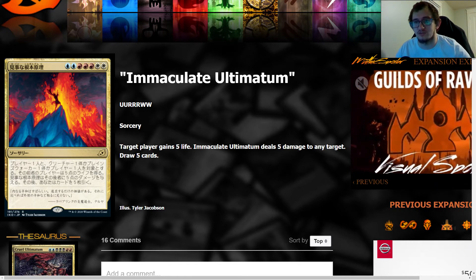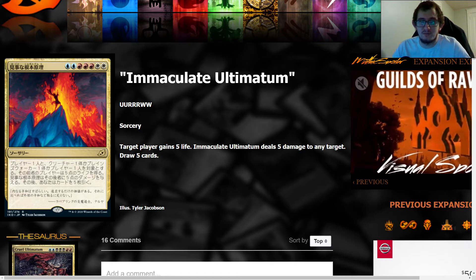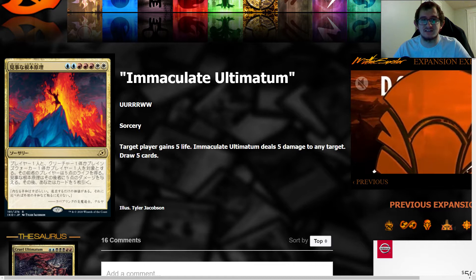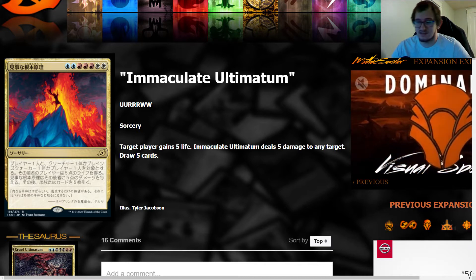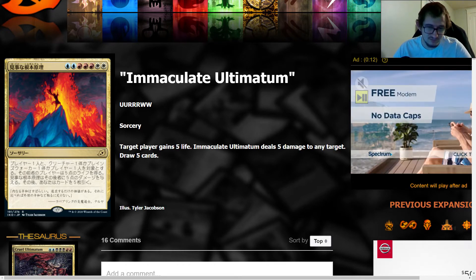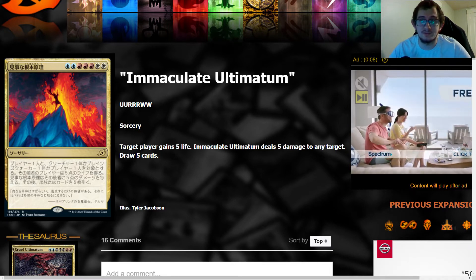Drawing five cards in Fires-type decks is amazing because you're bound to draw into at least one spell, maybe two. Then you can follow it up with either another Ultimatum — just imagine getting to cast back-to-back Immaculate Ultimatums: draw 10, deal 10, gain 10. That's a lot of value just from this card, and it's very doable.